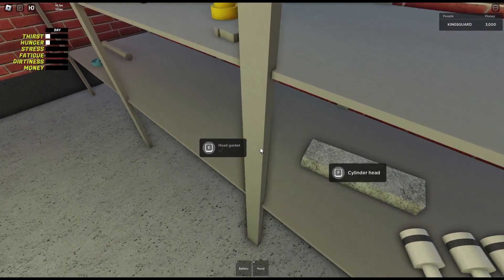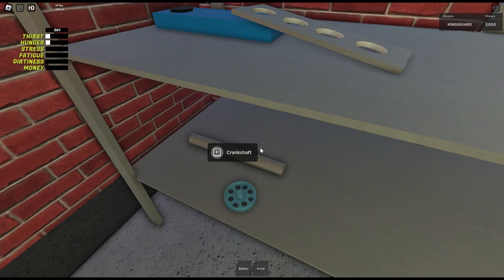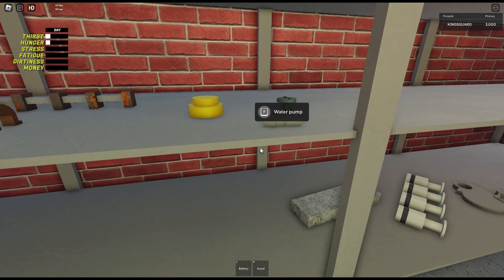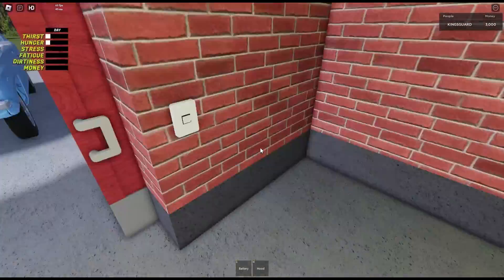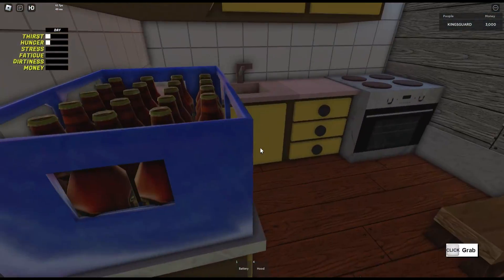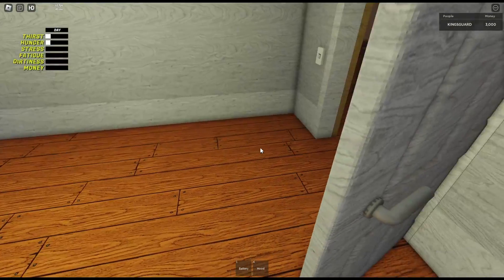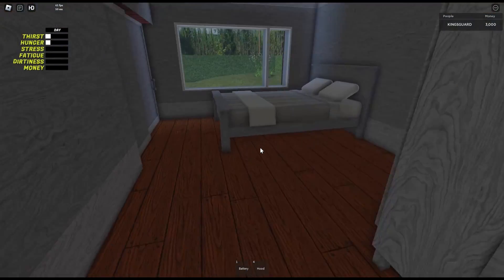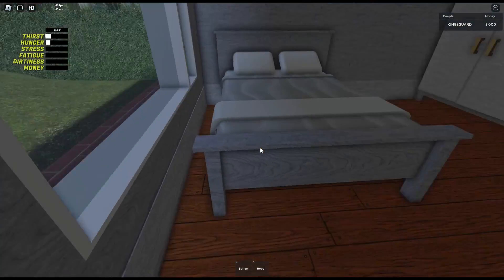We've got a timing cover, we've got pistons, we've got a head, gasket which we can't pick up. We've got a crank pulley, crankshaft, head — it's rocky. Locker shaft, main bearings, water pump. So now I've got the engine parts on the inside of the house, out of the cupboards. We're looking for an engine. There's no engines in here.